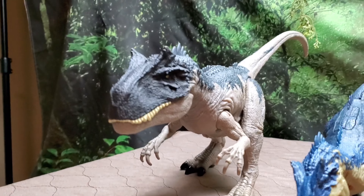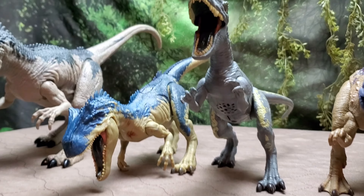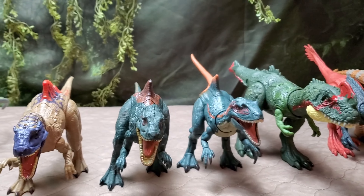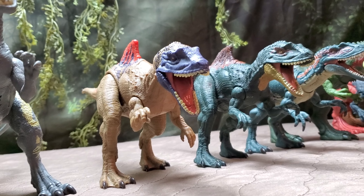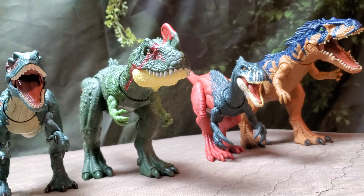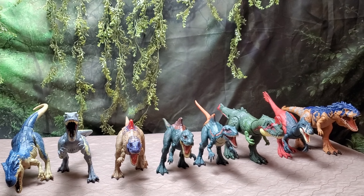Up next we have more assorted carnivores, starting with Allosaurus — beginning with the best: the battle damage Allosaurus from around 2023, followed by the Battle at Big Rock Allosaurus which is a nice improvement, and then our first initial Fallen Kingdom Allosaurus which is actually pretty bad — not a big fan. The Battle at Big Rock was definitely a welcomed addition. Then we have Concavenator — we have the Primal Attack original and the Hammond Collection. We also have the Sinotyrannus, Megaraptor, and Tsaagan — definitely interesting additions to this line.